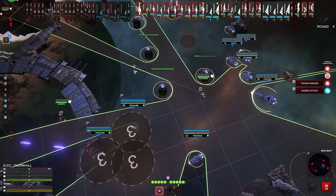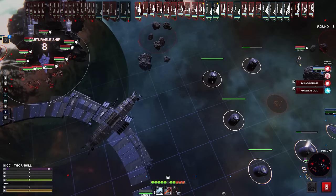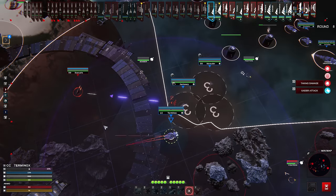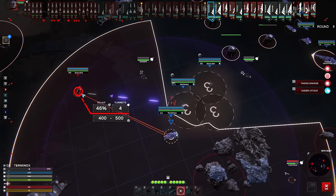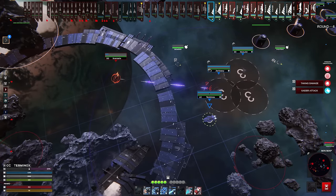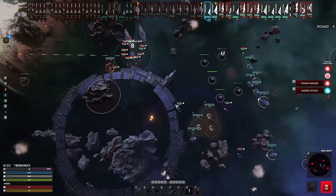Bring the fighters up to help. Let's bring the Terminox up and see if we can do anything to this guy. We do have a heavy laser but the shot probably won't hit — we have an anti-shield beam we could fire. Let's just fire the whole enchilada at him. It did a little to their shields — give him another volley. We got rid of him before he became a liability.